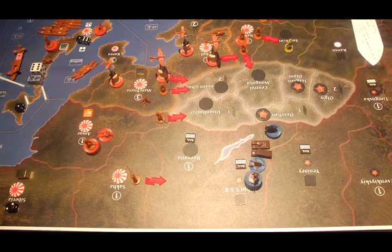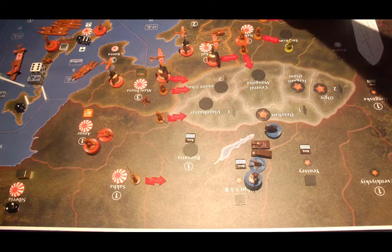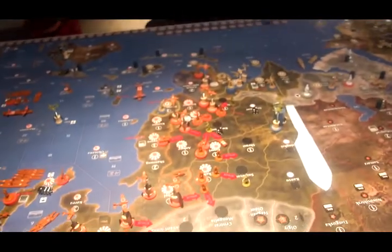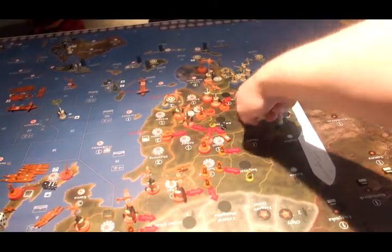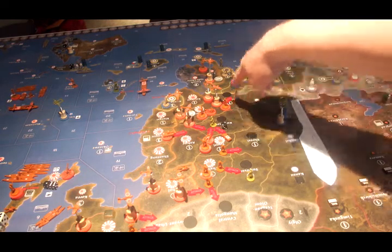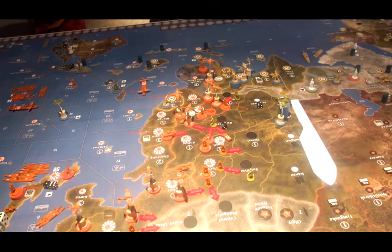Into Yunnan, we will have two infantry, four fighters, and one tactical bomber against the cavalry unit down there. I think that's all the attacks. Most of these, as I said, are walk-ons, but we do need to roll three of them, so I'll set those up on the board right now.